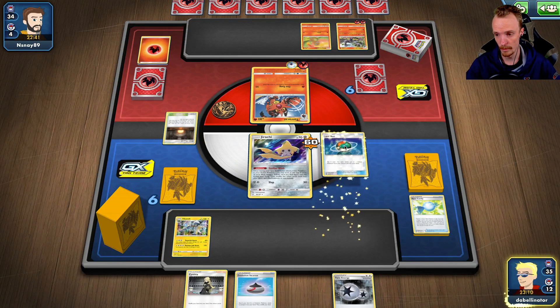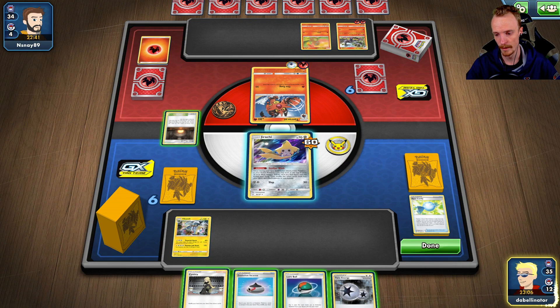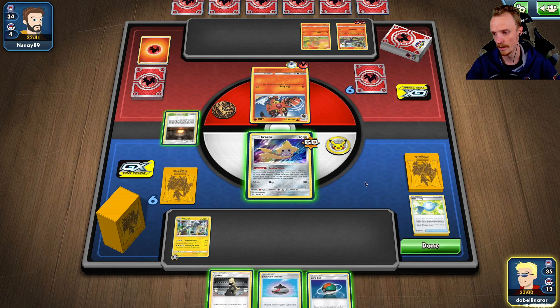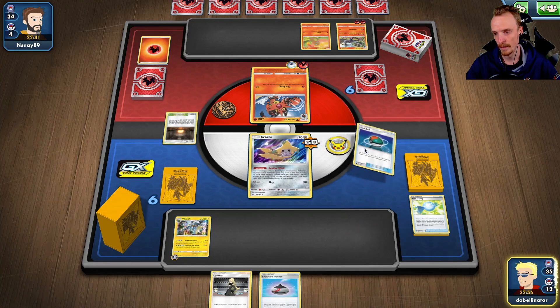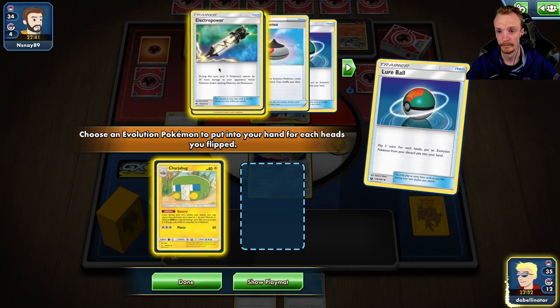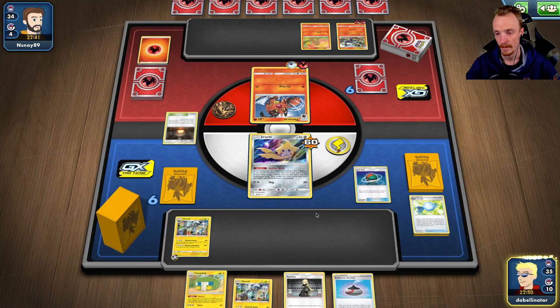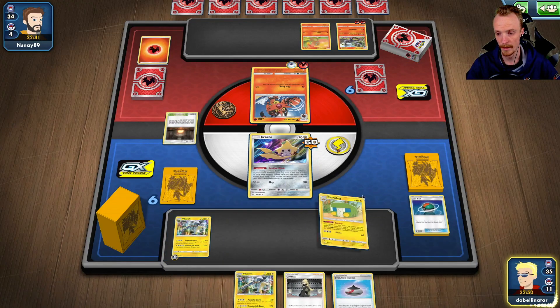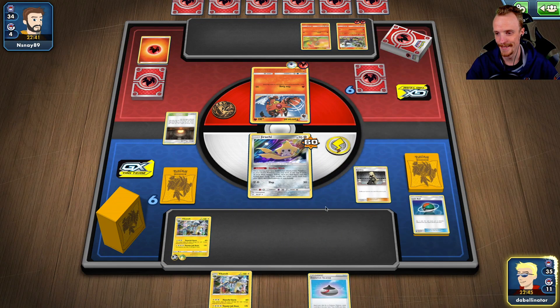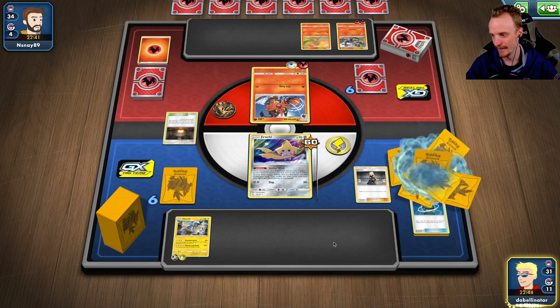Should we Lure Ball to begin with? I think we should. Is this a good Lure Ball or should I save it for later? Evo Incense can get me Charger Bug, so as long as I get a way to retreat, I've got the attack off here. But Evo Incense could be good to keep in deck for later, so we'll Lure Ball. Grab these two. It's filling my deck up, which is bad when I need to find more setup pieces.